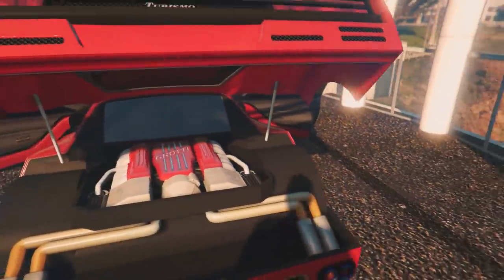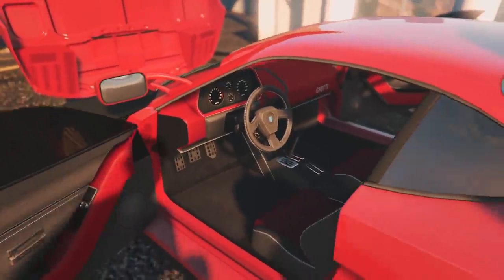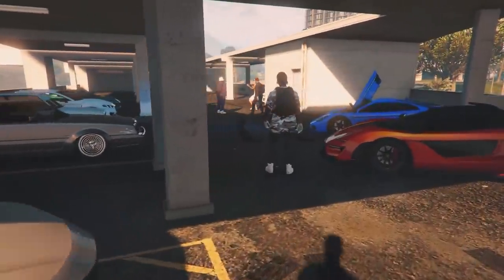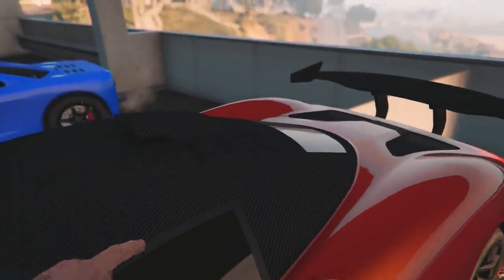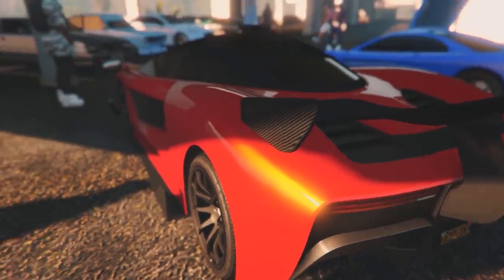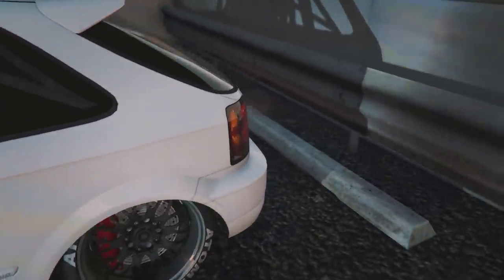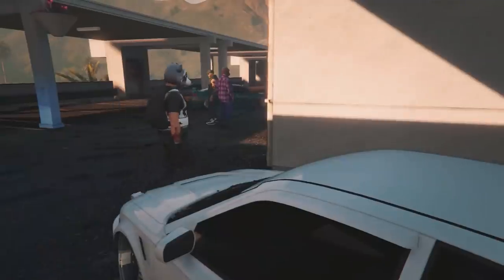Popped it — titanium exhaust, rear-mounted V8 twin turbo, red on red interior. Got the frunk going crazy — this thing is tinted out even with the window in the door. Got the roof scoop in carbon as well, chassis-mounted spoiler, nice paint color. Takata harnesses in there, cage, street wheels. Titanium exhaust on it too.